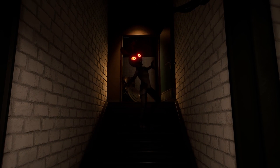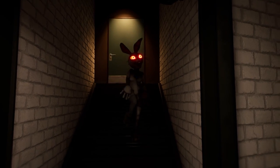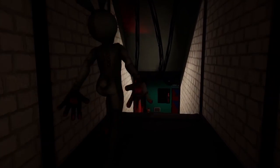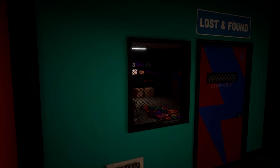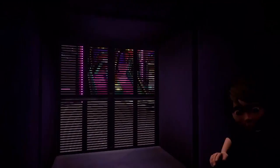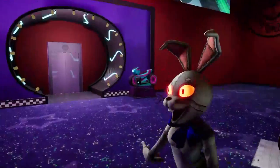Here's a look at Vanny slowly approaching Gregory down the stairs. If you just stay inside the vent like Gregory's doing right now with his butt sticking through the wall, Vanny never finds you and she'll just walk around.